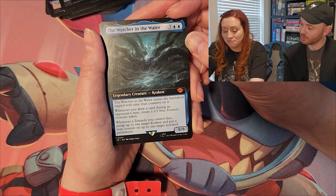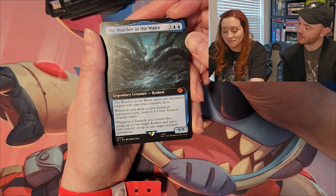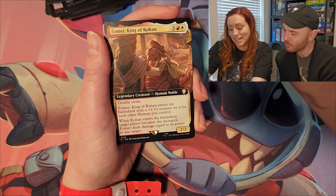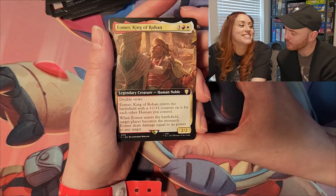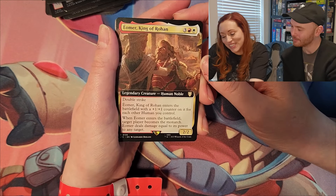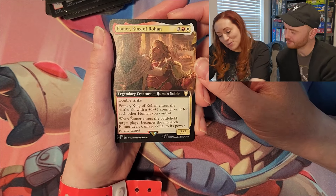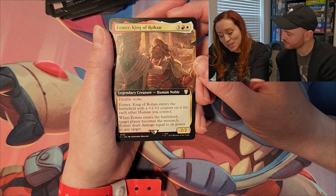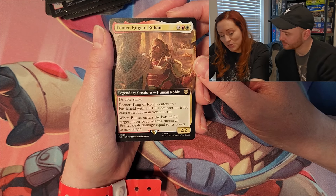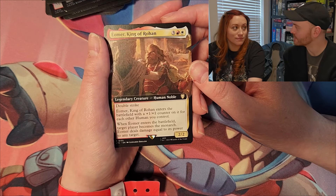That's pretty interesting — he's a beefy kraken. You can make it your commander too, though mono-blue might be hard to build around. Éomer, King of Rohan: human noble with double strike. When he enters the battlefield, with a plus one plus one counter for each other human you control. When he enters, target player becomes the monarch, and deals damage equal to his power to any target. You get Carl Urban and Yugi Moto at the same time!